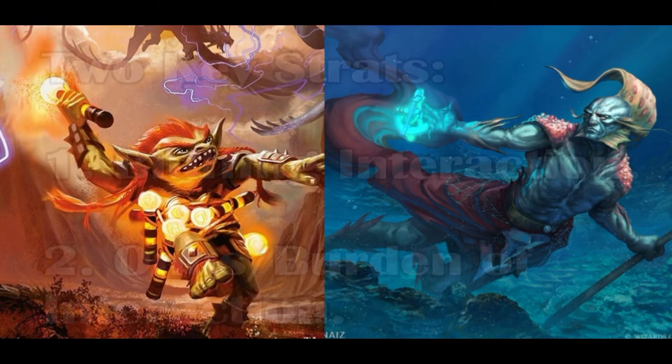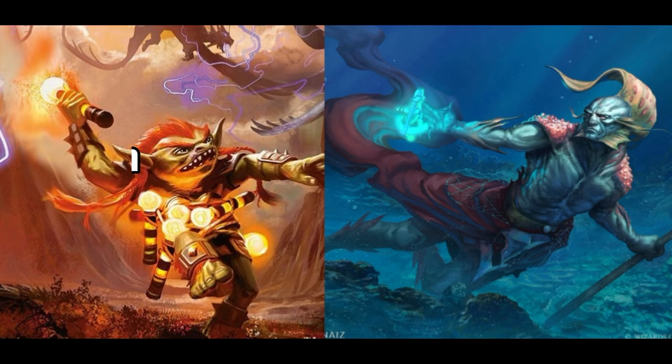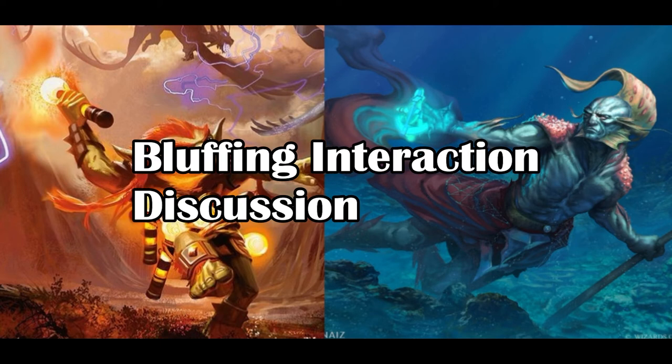The first involves bluffing interaction, whereas the other involves what is sometimes referred to as the onus of interaction. When it comes to bluffing interaction, this part is fairly self-explanatory if you've ever played any sort of control archetype in any format. In Modern, for example, if you're playing blue-white control, you generally don't play on your turn — you play on your opponent's turn. By holding up mana, you signal to your opponent that you have stack-based interaction at the ready. But let's be fair, this is CDH, a multiplayer format.